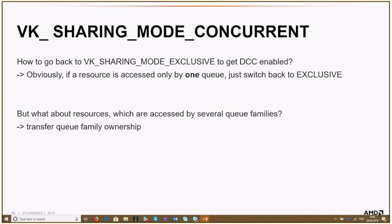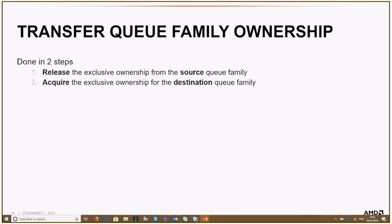To get DCC enabled, we had to switch back to exclusive sharing mode. If a resource is only accessed by one queue family, you can safely switch back since concurrent is just not needed. But for resources actually accessed by several queue families — both the graphics queue family and the compute queue family — we have to transfer the queue family ownership. This is done in two steps: first release the ownership from the source queue family, then acquire it from the destination queue family.